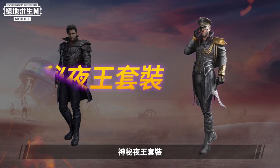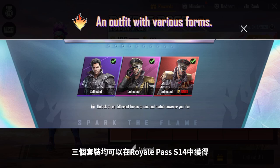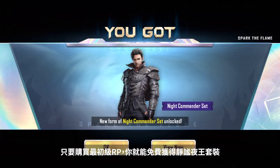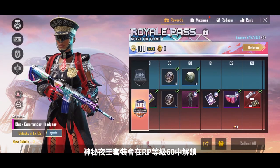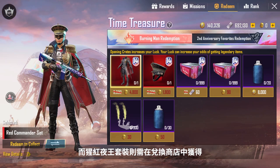The Knight Commander Outfit, Black Commander Outfit, and Red Commander Outfit can all be obtained with the Season 14 Royale Pass. Purchase any Royale Pass to get the Knight Commander Outfit free. Purchase the Level 60 Royale Pass to get the Black Commander Outfit, and get the Red Commander Outfit in the Redemption Shop.